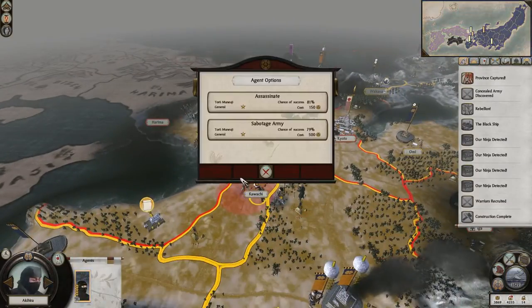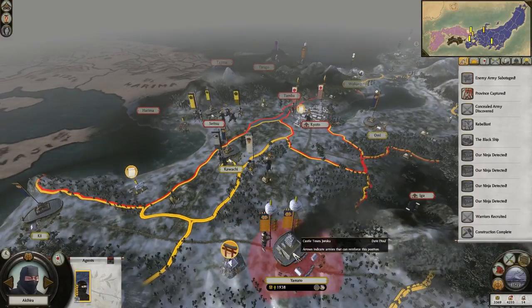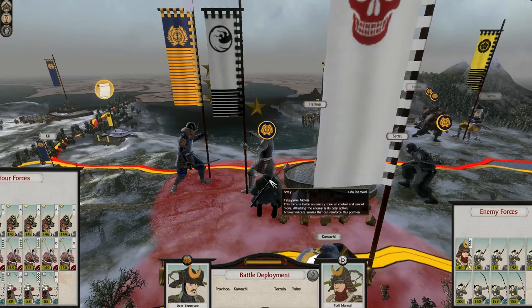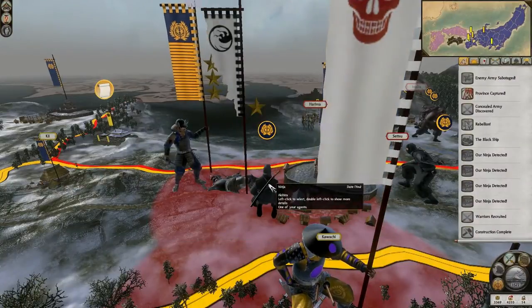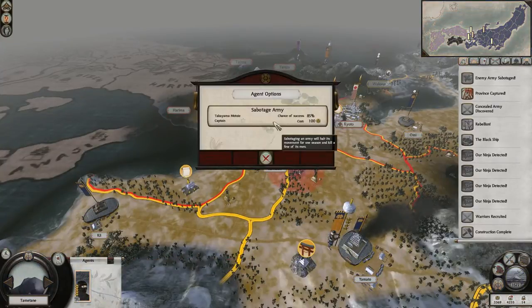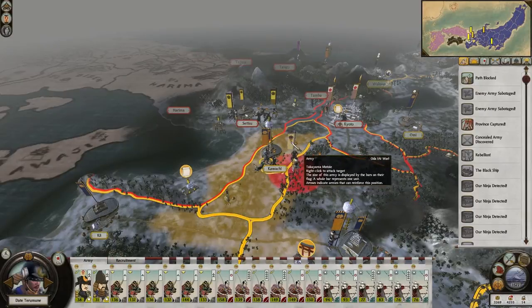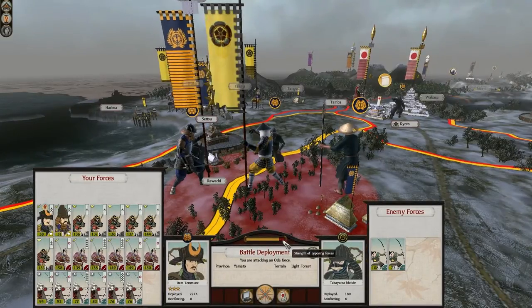Ninja - sabotage him. 79% chance, go for it. So you go and take out this army. They might get reinforcements from that. Nope. Just 120 men - that's pretty surprising, actually. We can sabotage these guys as well, might as well go for it. Get rid of those small units - could be a little bit annoying later on.